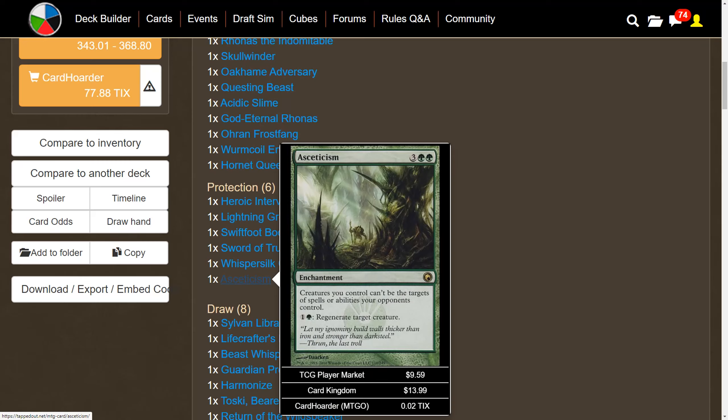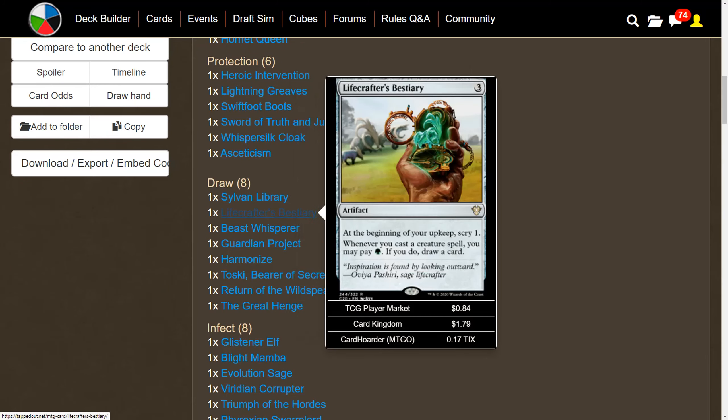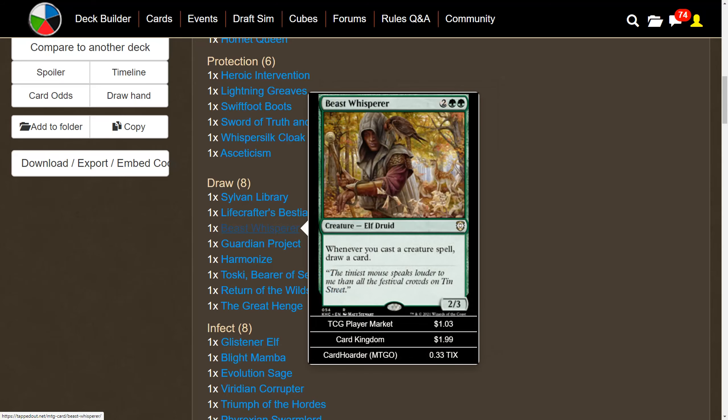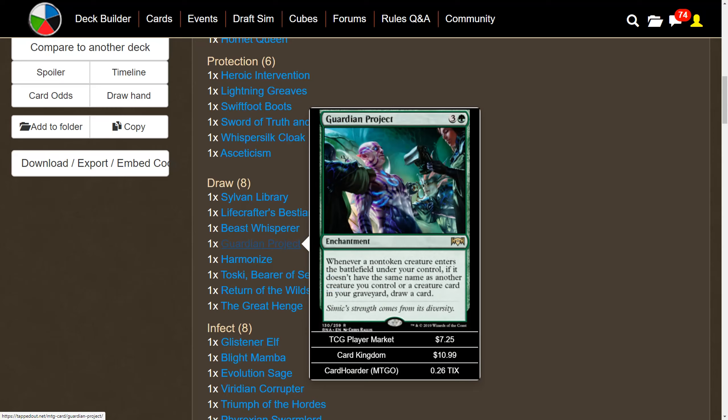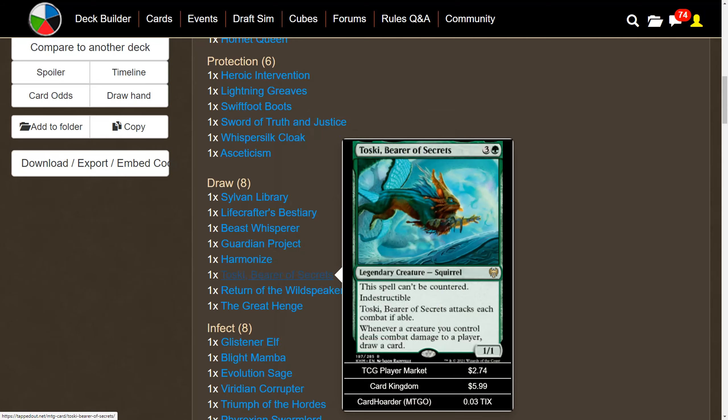Green has great card draw here. Sylvan Library is one of the best enchantments ever — people willingly go down eight life for card draw. Lifecrafter's Bestiary lets you pay an extra green mana when casting a creature to draw a card. Beast Whisperer draws a card whenever you cast a creature spell. Guardian Project draws when a non-token, uniquely-named creature enters under your control. Harmonize draws three cards for four mana. Toski, Bearer of Secrets is indestructible, attacks each combat if able, and draws a card whenever any creature you control deals combat damage.